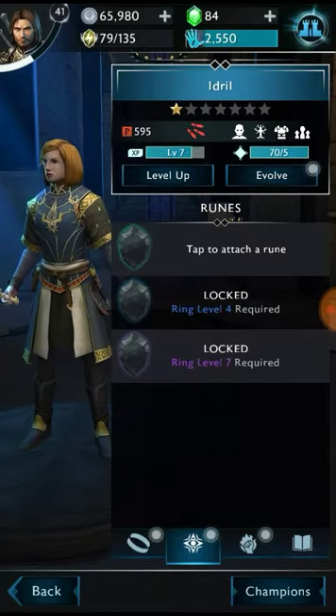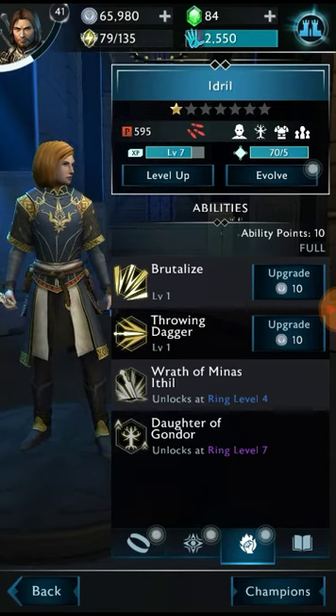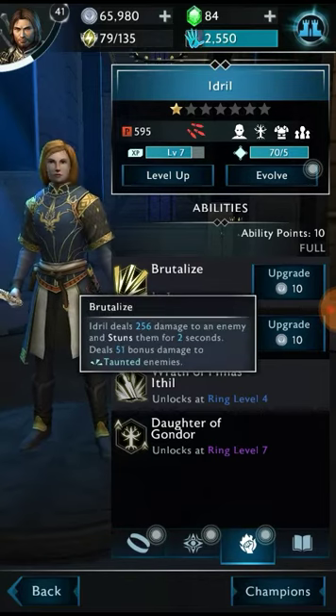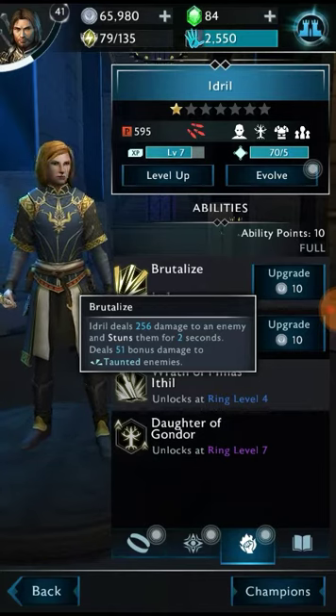Her ring of power is not very strong, so we have a lot to work on. She still needs runes and her skills are still at the bottom. Since we're already at skills, let's get started with that. Brutalize does damage, stuns the enemy, and even does bonus damage to taunted enemies.